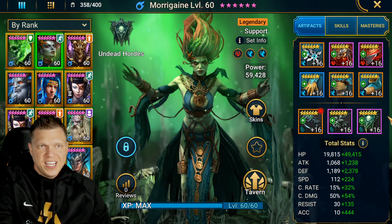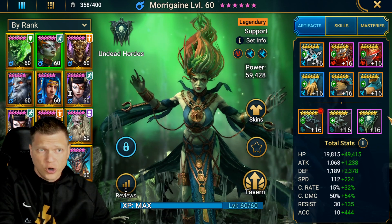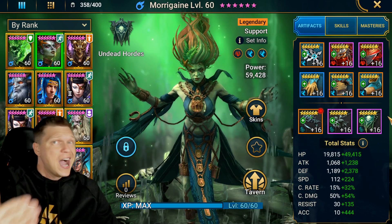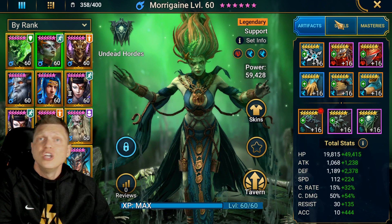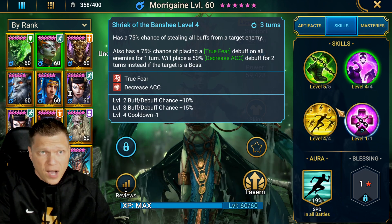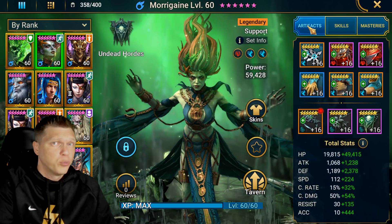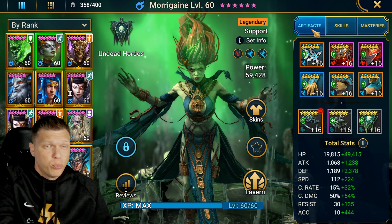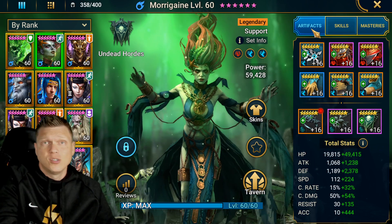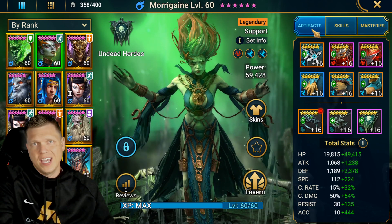For set choices, things like Perception and Speed are going to be great on her because she is a turn meter booster and a speed booster — we do want her to have very high speed. She also needs a lot of accuracy to make sure we're landing the decreased speed on the A1, stealing the buffs, placing those true fears, and lowering the turn meter of all enemies. So the stats you're going to want to focus the most on are probably speed and accuracy, making Perception — which gives you both — a great choice.